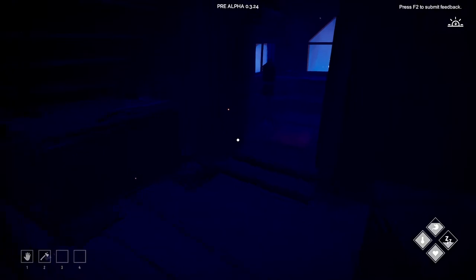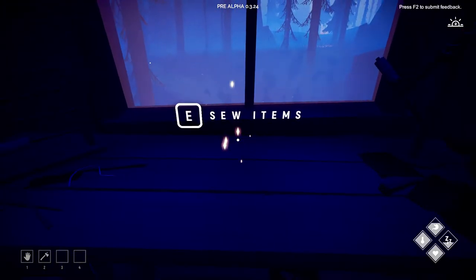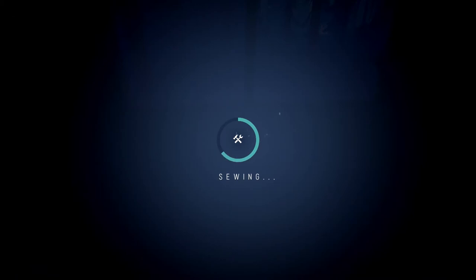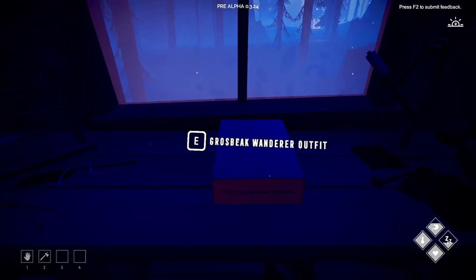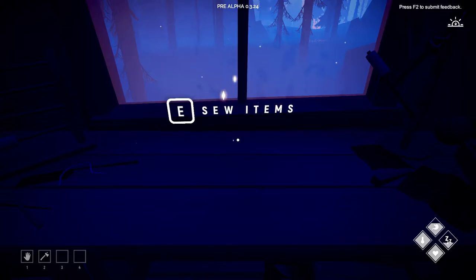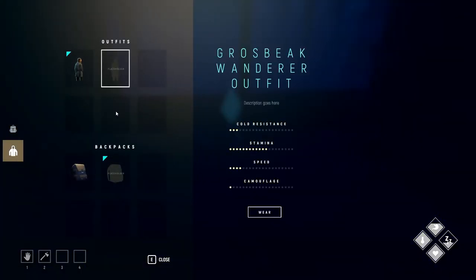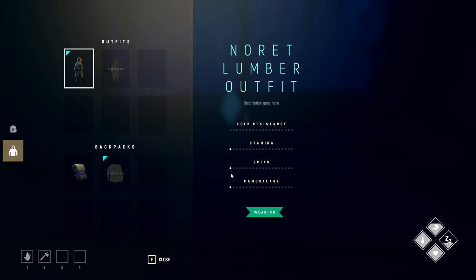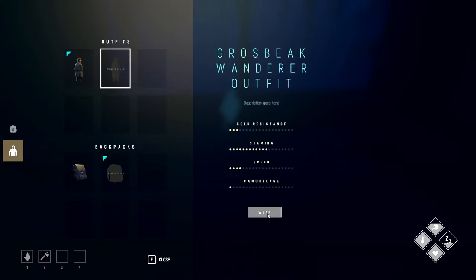We're going to make this one. It's going to increase our cold resistance, so if we happen to go out at night it'll take a little bit longer. It'll give us more stamina, more speed, and a little bit more camouflage — not that we need it in Zen mode. So now we've made the Gossbeak Wanderer outfit. This is the one we're wearing now, which has no cold resistance, very little stamina, speed, and camouflage. This new one will increase all of that.